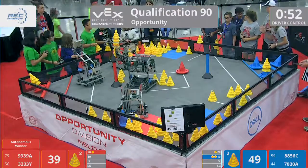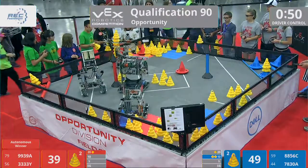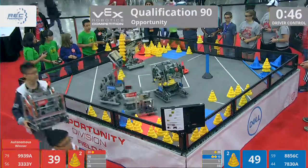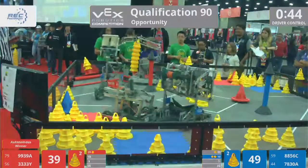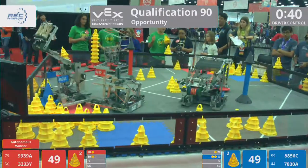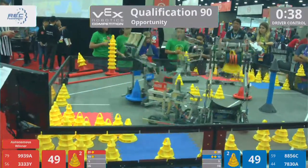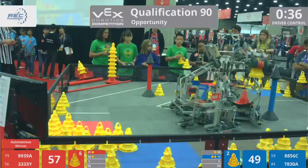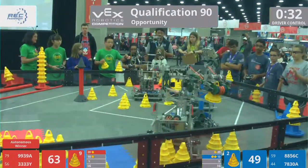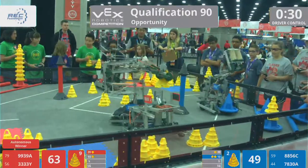Just under a minute left to go here in the match. A good stack for the Queen Beast right now — that's about seven cones. They're looking to place that safe and sound in the 10-point zone, and they will. Count it. Seven cones up on top for the red alliance, courtesy of the Queen Beast.